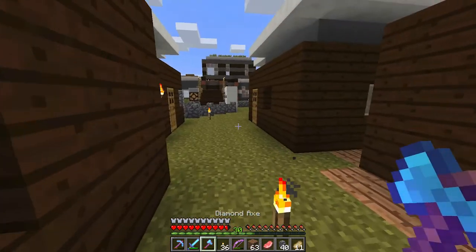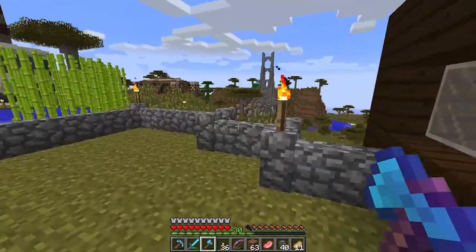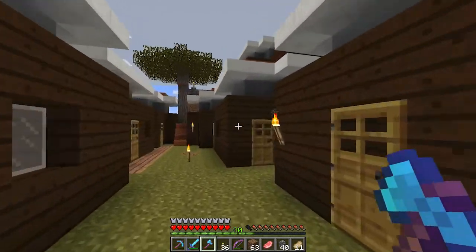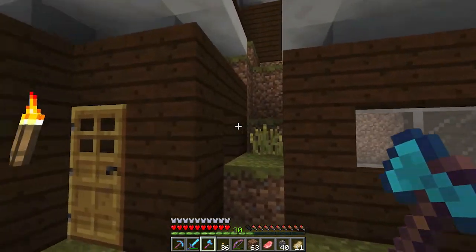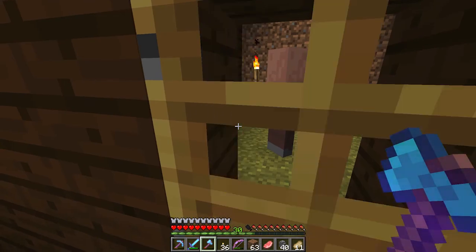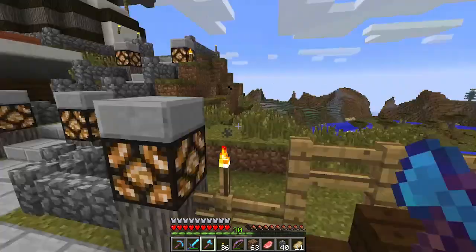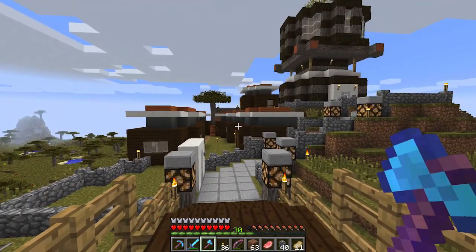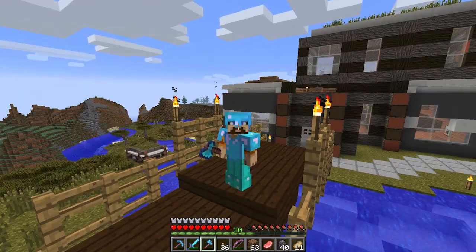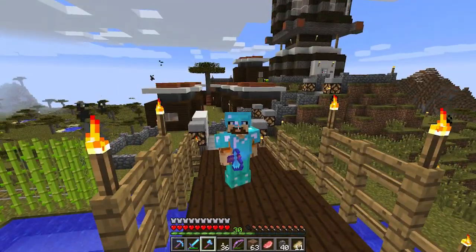But there you have it — we successfully migrated our villagers to our villager village and we're all good, fantastic. Look at him going up the stairs, just messing around. They're very jittery — I wonder if they know something I don't. Well, thank you guys for watching. If you enjoyed this episode please leave a like, leave a comment letting me know what you thought, and subscribe for future videos. I'll see you next time — peace out!